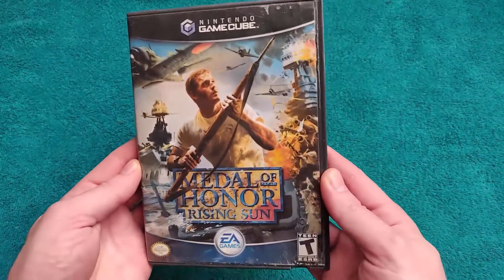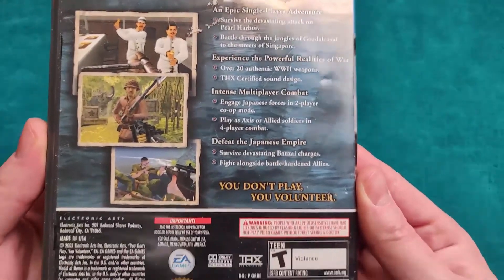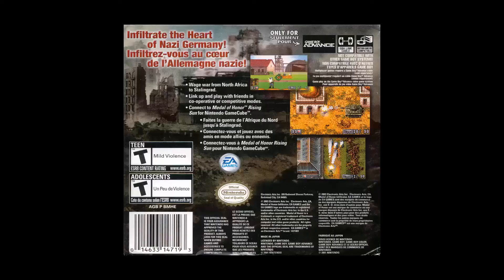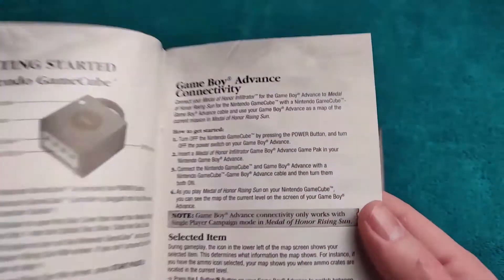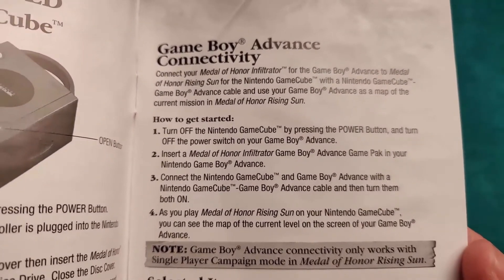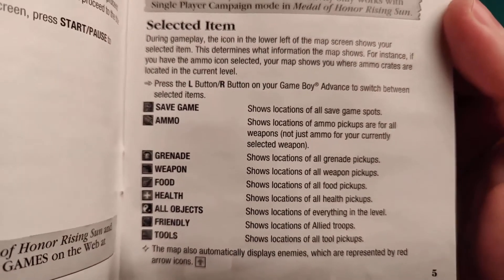Infiltrator does have Medal of Honor Rising Sun GameCube connectivity. You might not know that because the GameCube case doesn't mention anything on the back of it, except for the small Game Boy Advance compatible logo in the top left, and the GBA box is almost just as bad by only stating "connect to Medal of Honor Rising Sun for Nintendo GameCube." Connect for what, exactly? Be more instructive with your descriptions, please. Both do at least mention the functionality in their manuals, with the GameCube dedicating an entire page to it, and the GBA including a single line: "Nintendo GameCube connectivity — display Nintendo GameCube level maps."